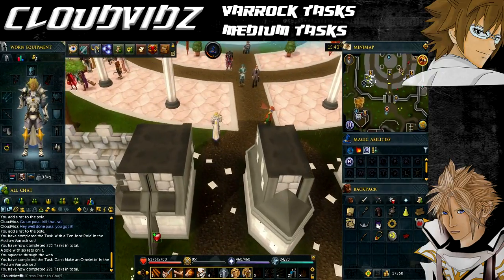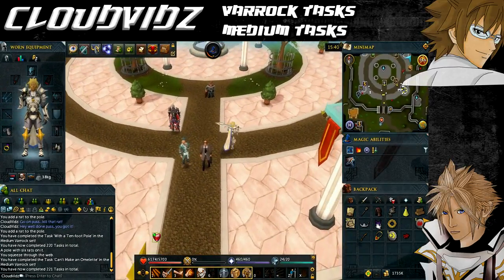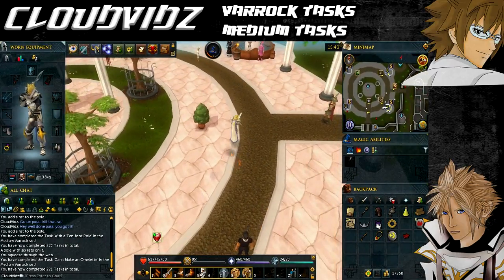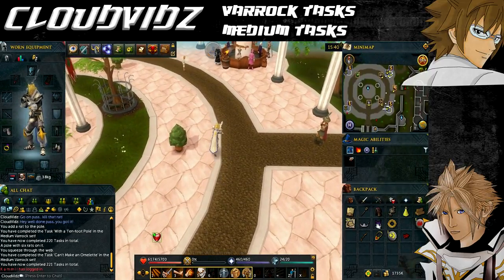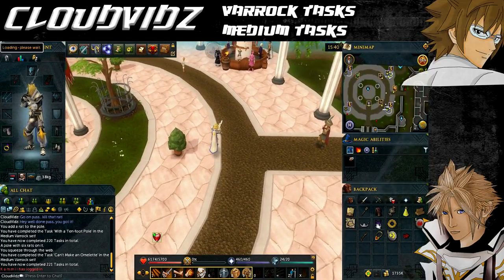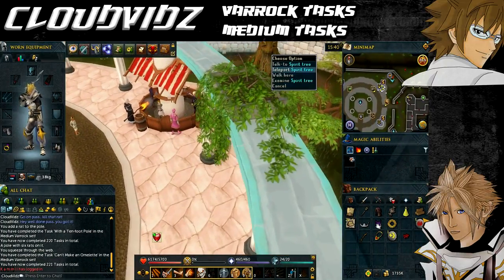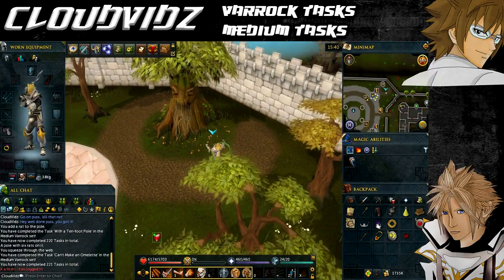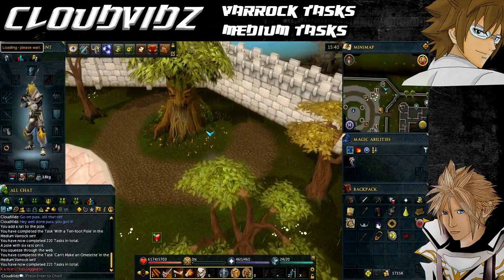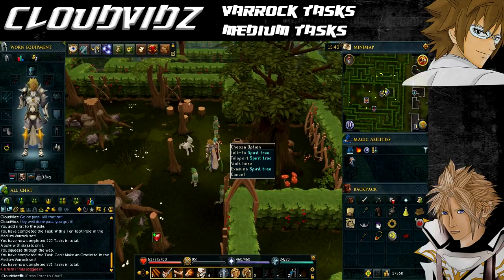The next task is called Point of Entry — that's to use the Spirit Tree northeast of the Grand Exchange. This requires the Tree Gnome Village quest to have been completed. Now that you've completed the Varrock easy tasks, you have the option to use the Varrock teleport spell to teleport to the Grand Exchange. Head to the very northeast of the Grand Exchange and you'll see a Spirit Tree — select it to go anywhere. Once you've used the Spirit Tree to teleport, it'll come up with task complete.